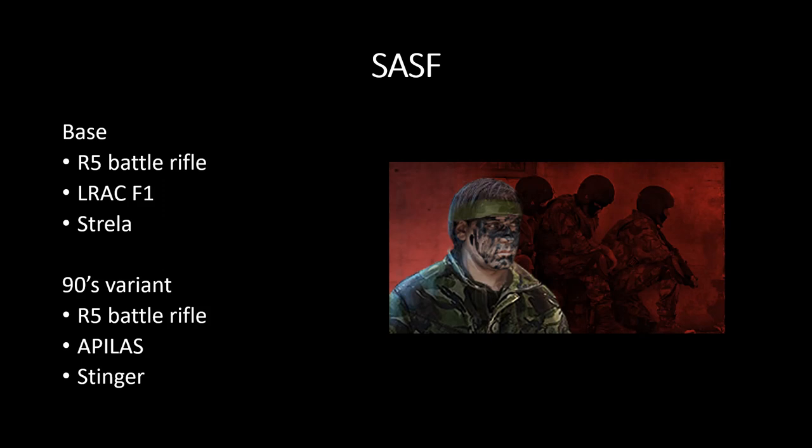The 90s variant, however, comes with a Stinger, which is definitely more accurate. It also comes with the Apelas, which delivers a lot more damage than the LRAC F1, and again the R5 battle rifle. It makes them versatile, but it also limits them — they're not going to be great at fighting other infantry, most likely, because they don't have a grenade launcher or a machine gun to deal more and more damage to enemy units.